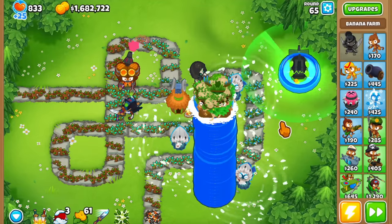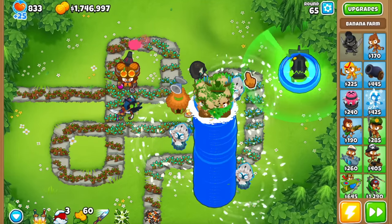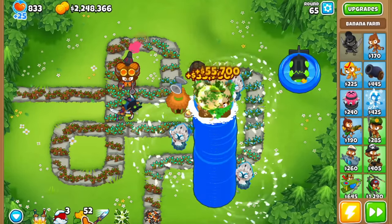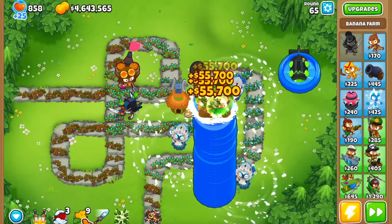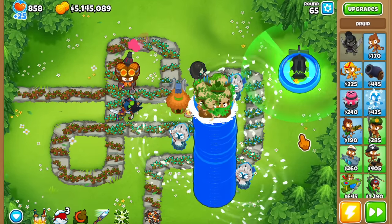So we have 61 abilities - I'm going to use all of them and see how much money we're making. $55,700 per single ability! If I just keep spamming these guys... oh my god look at the cash go - 3 million, 4 million - this is insane - 5 million! Yes, we hit 5 million dollars and that was just one ability run. We're going to do it again in 20 seconds.